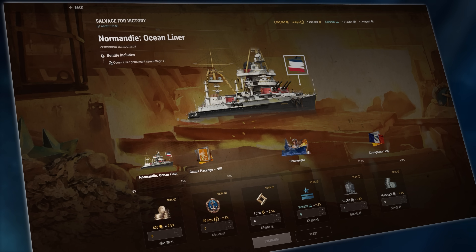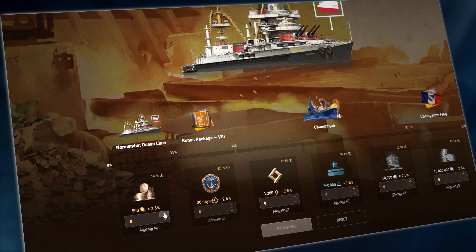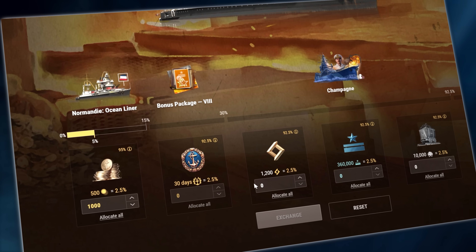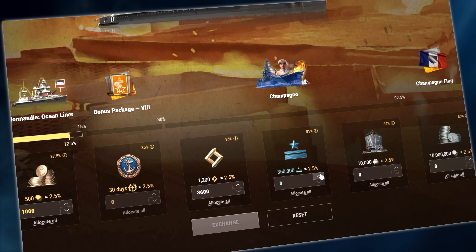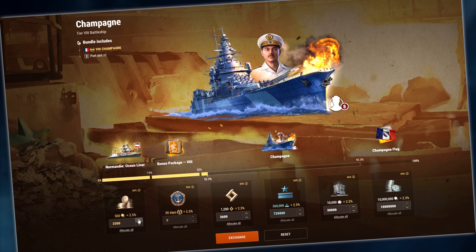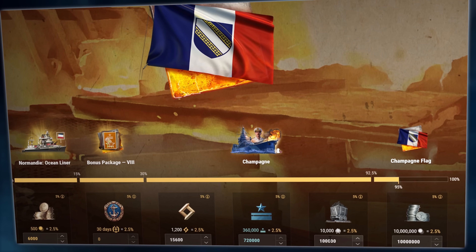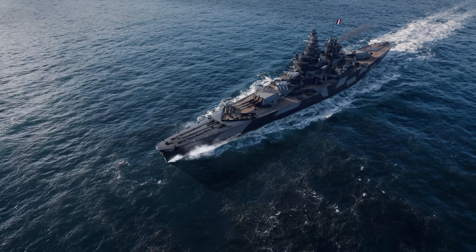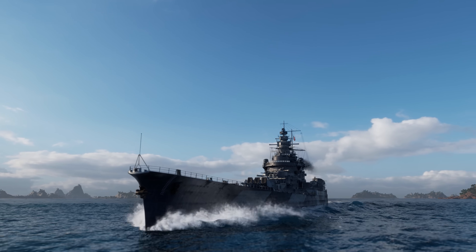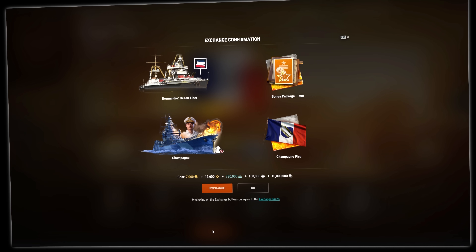A new event is taking place in the Armory in Update 12.9: Salvage for Victory. As part of this, our resource exchanger is shifting into high gear. You can now use combinations of several different in-game resources to exchange for points and fill up the progress bar. Reached a certain milestone? Among the rewards is the French Tier VIII Premium Battleship Champagne with Commander Fernand Lacroix. Fill the progress bar to 100% to get all the rewards.